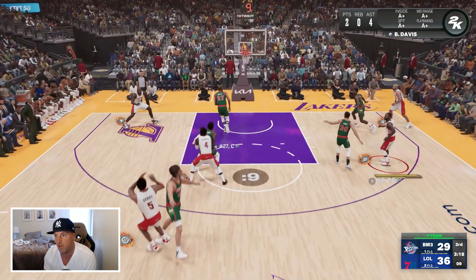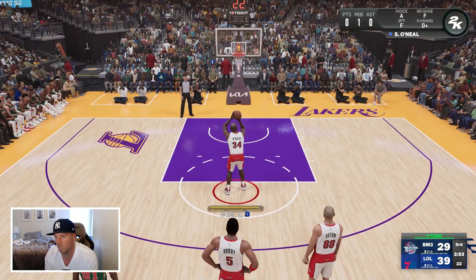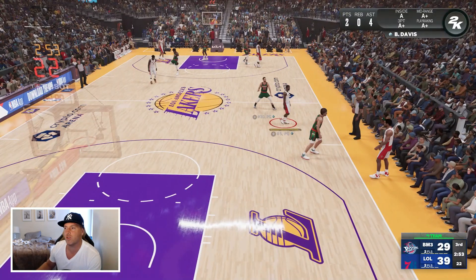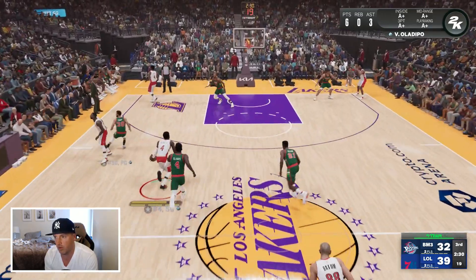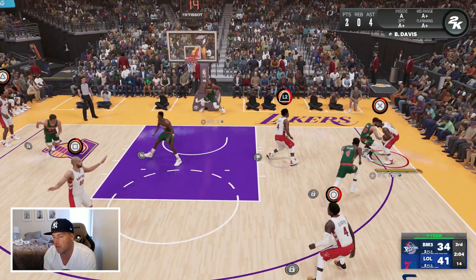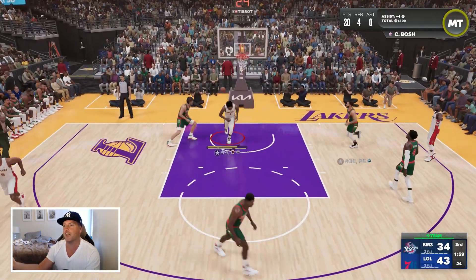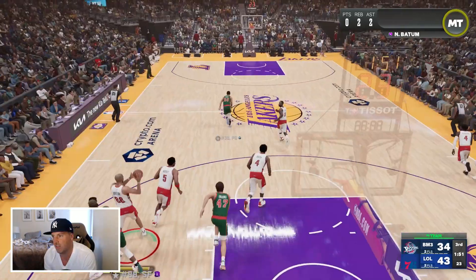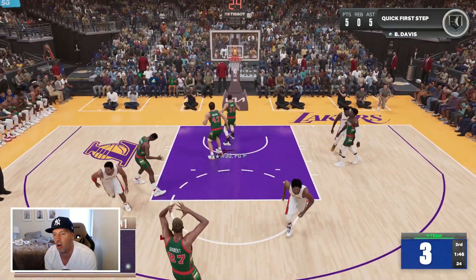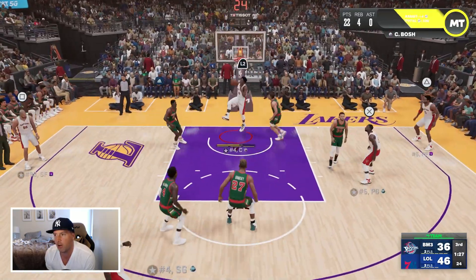They give it to Shaq — of course he can't make the free throw. Going all the way around — line drive to Jogi, into Bosch. Bosch was open. Baron Davis — a little stop and pop for three. And he made it! Let's go. Bosch is just running — where is Gobert?